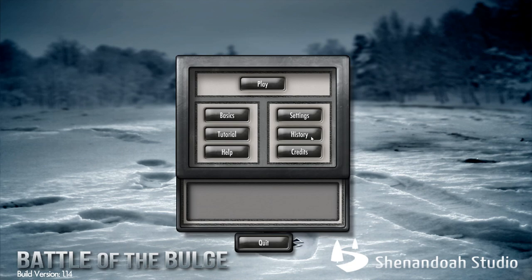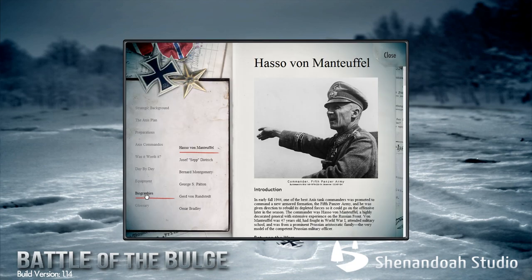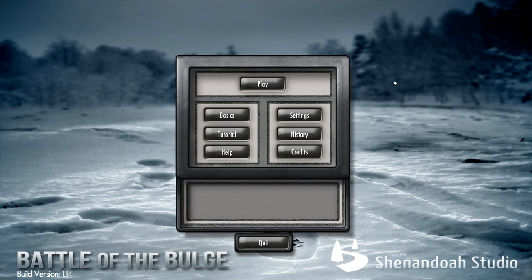Here in the main menu, we have a little history button. This is going to be the entire background of the Battle of the Bulge — an incredibly well-documented source of information for the events that happened around this time period. You've got biographies of the generals, a day-by-day calendar, strategic background and planning. Everything you need to know about this conflict is inside this folder, and I would highly encourage anybody who picks up this game to read it.